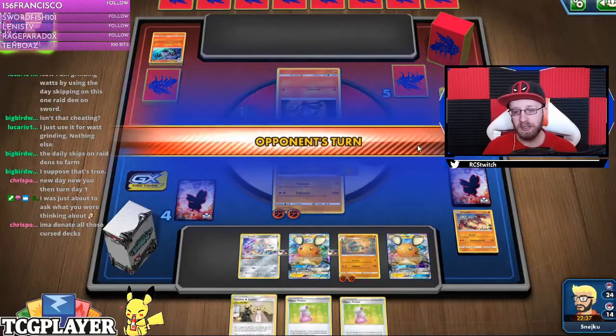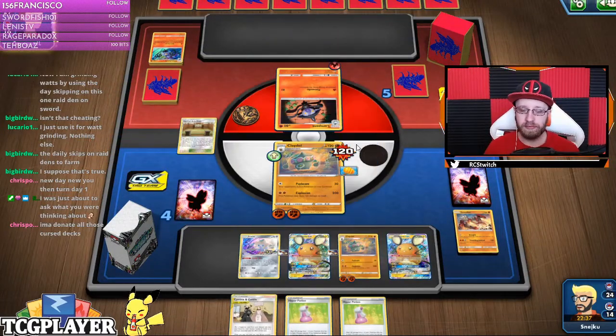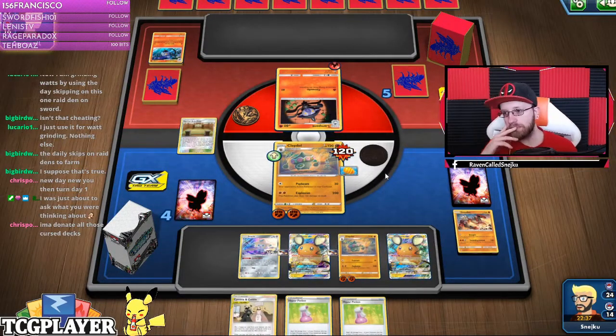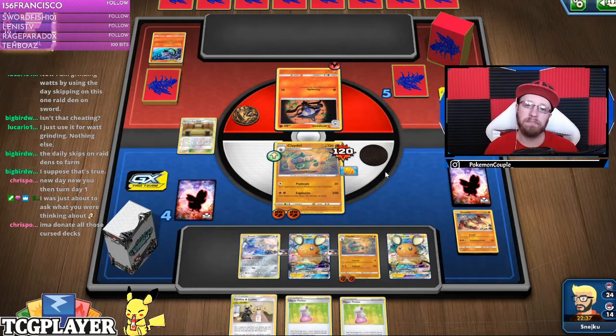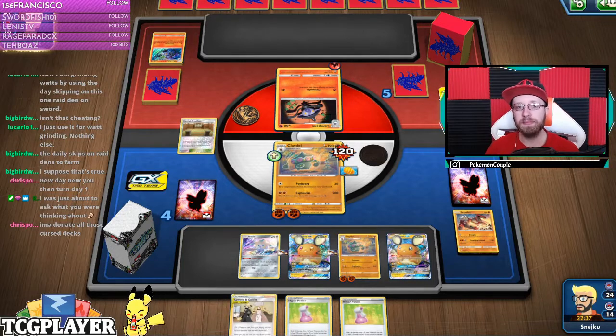Cynthia and Caitlyn. That's a GG — he doesn't have Chandelure. Yeah, he doesn't have it. We're gonna have a win streak with this deck! Which is really good, I like that.